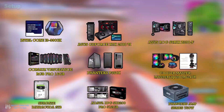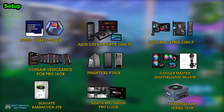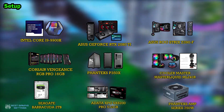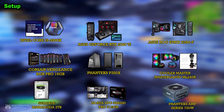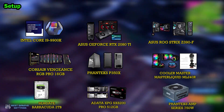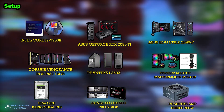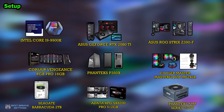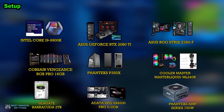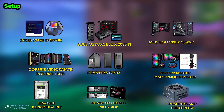Jordan's Setup — CPU: Intel Core i9-9900K. GPU: Asus RTX 2080 Ti. Mainboard: Asus ROG Strix Z390-F. Memory: Corsair Vengeance RGB Pro 16GB. Case: Phanteks P350X. Liquid Cooler: Cooler Master MasterLiquid ML240R. HDD: Seagate Barracuda 2TB. SSD: Adata XPG SX8200 Pro 512GB. Power Supply: Phanteks Amp Series 750W.